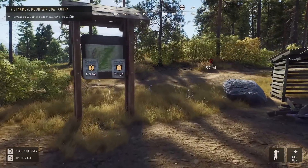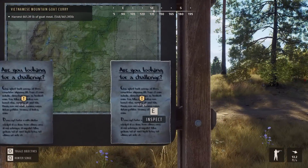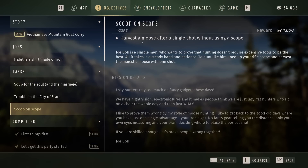This is actually perfect timing for the release because I've been looking at these challenges and wondering when would be the perfect time to do them. We'll see if there are any that we can make money with, and work on the missions at the same time to kill two birds with one stone. For instance, with this one, all we have to do is harvest a moose with a single shot without using a scope, and we'll make 1,800 credits.